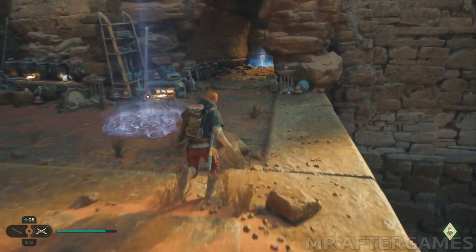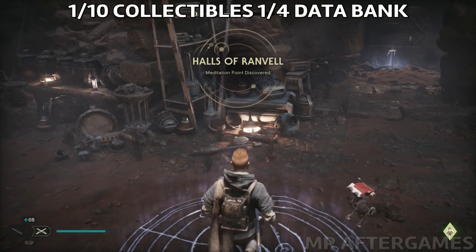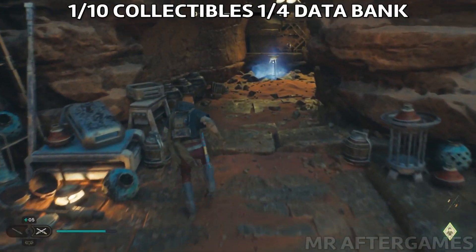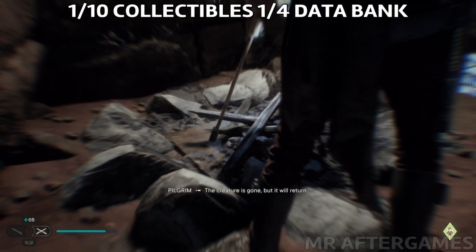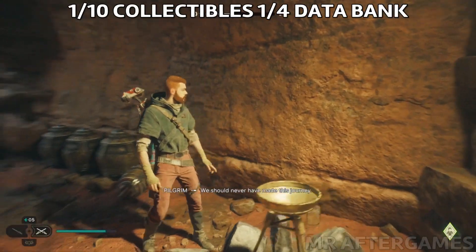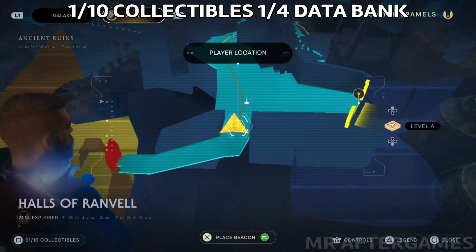Once we are on this new planet in Jedi Survivor, we're gonna be in Halls of Ranvel and we're gonna find this data bank close to the meditation point. We're gonna go to get the data bank. Afterwards you can continue down that corridor. This is the location on the map where we are.